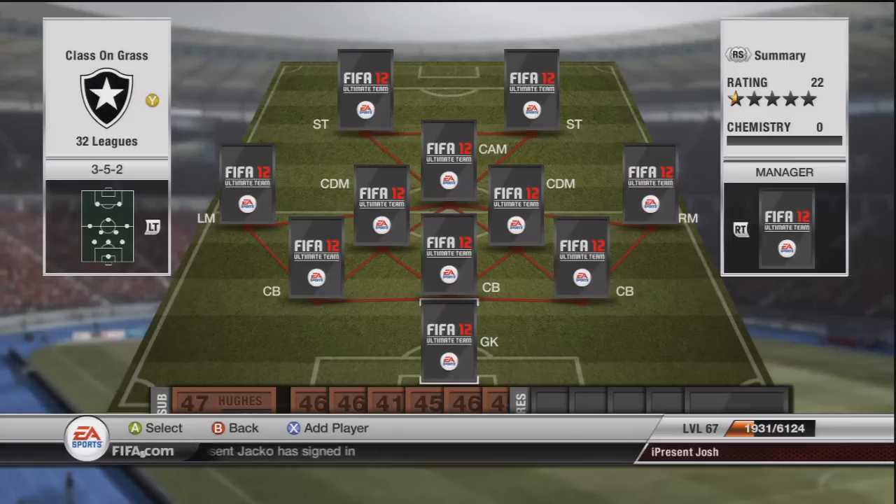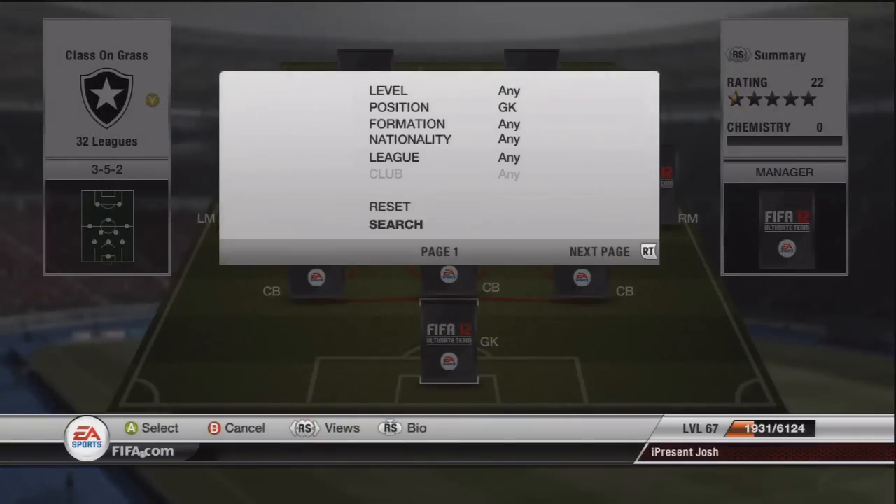What's up lads, Josh here and welcome back to Around the World with 32 Leagues, Episode 3. Today the team is going to be the Allsvenskan, the Swedish league team. We're going for a 3-5-2 because I build all these teams on FUT Heads before I build them, so I've just been experimenting with different formations and this was the best that worked for this team.